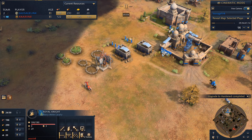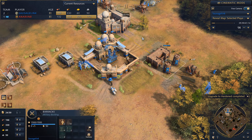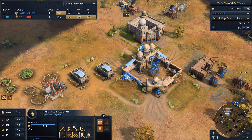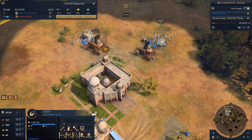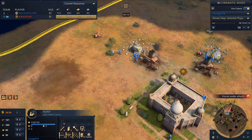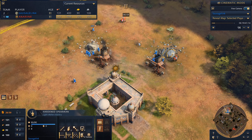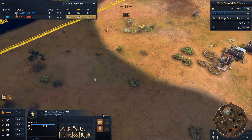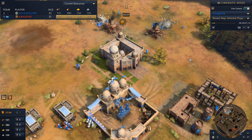That means less knight pressure — he's probably going to get a second town center just like me. I'm getting the spearman upgrade because he can produce royal knights, and one or two of them are going to be a real hassle. I'm taking my villagers off berries and putting them on sheep, because right now I'm gathering from too many locations for my one spearman to defend. Really got to stay active with this scout to know where his royal knight went.